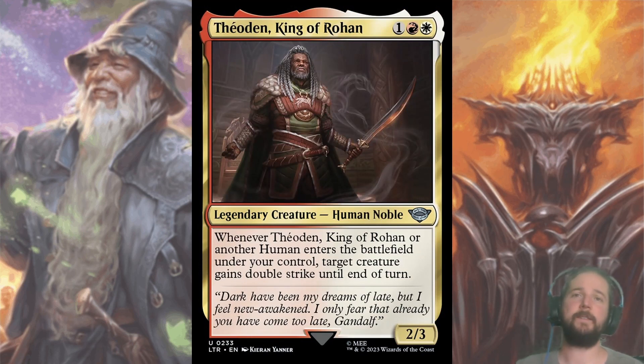Theoden, King of Rohan, is the card that makes Boros care about humans entering the battlefield. For one red and one white, you get a 2/3 that when it or another human enters the battlefield under your control, target creature gains double strike until end of turn. While giving your 1/1 double strike isn't impressive on its own, you get to give two things double strike with future rallies or with Protectors of Gondor. This goes at a pretty average rate for an uncommon, around pick four.